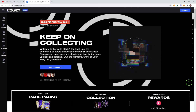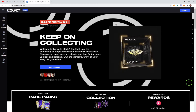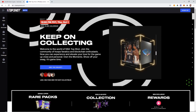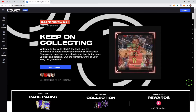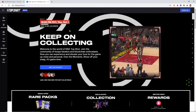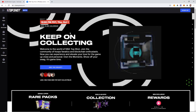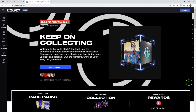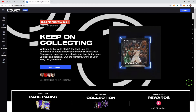So NBA Top Shot — we've got a drop coming, looks like this afternoon or right at noon. What is it? A quick overview: it is a collectible game essentially that runs on the Ethereum network using NFTs — non-fungible tokens. Think of it just like a digital trading card, that's essentially what it is.